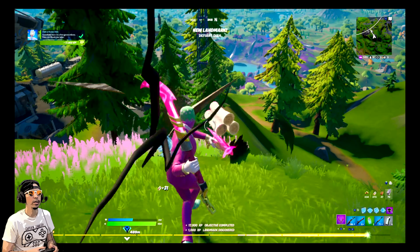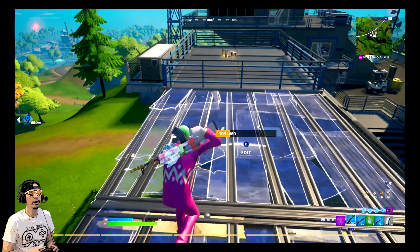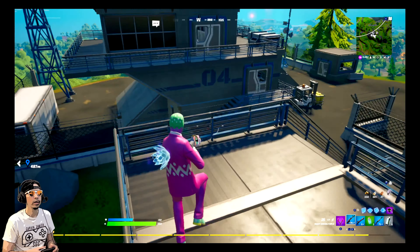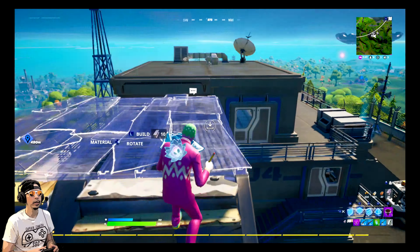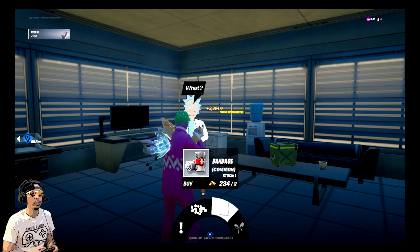Oh nice, I got the radar site quest already — sweet! I don't think there's someone I can talk to. This will be fun because I haven't seen any new NPCs yet too much this season. So where — oh they're right there. Oh shoot, someone else is here. Was that him? Oh my goodness, Rick Sanchez!